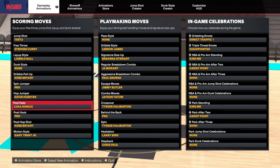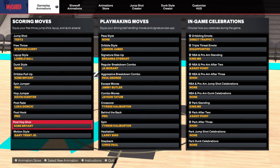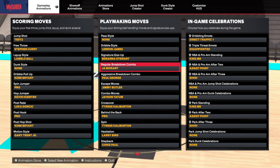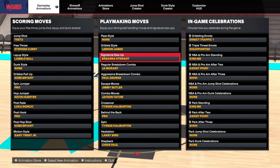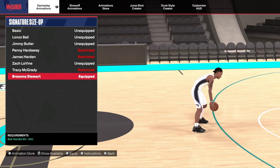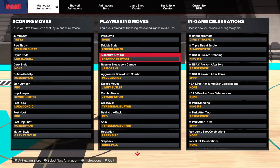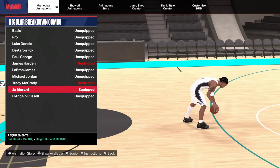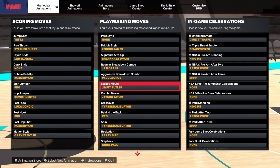Post fade: Luka Doncic — I've deviated away from Pro 2. Pro 2 is still my second favorite but Luka gets first place. Post hook: I don't do it like that so I just put Pro — you can use whatever you want. Post hop: you already know. Gary Trent Jr. on the motion style, LeBron James on the dribble style, Breanna Stewart on the signature, Ja Morant on the breakdown combo. The reason I use Breanna Stewart and Ja Morant is because they're slow and methodical — it lulls the defender to sleep and I can change speed on the drop of a dime.